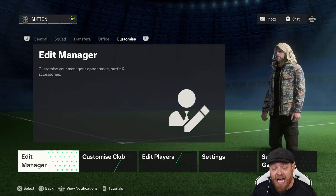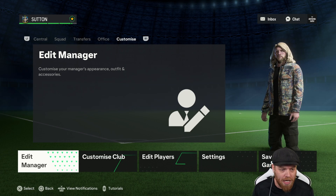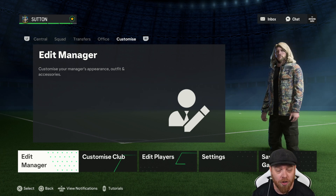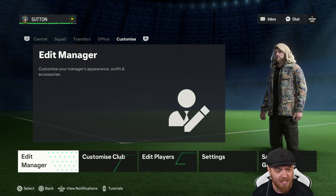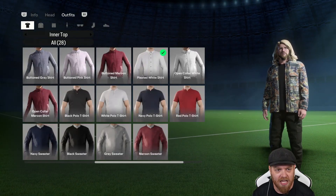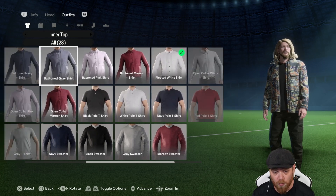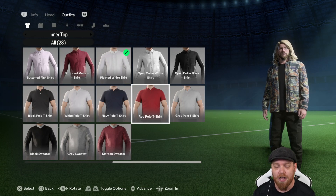What I want to run through today is how to unlock the extra outfits that are in the back end of the game. If you jump in, load up your career mode, create a backup first — because if anything goes wrong you want to make sure you've still got your save. If we jump into Edit Manager right now, we can see that we only have the standard outfits available. My manager is actually wearing clothes that aren't currently on this list.